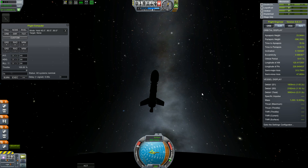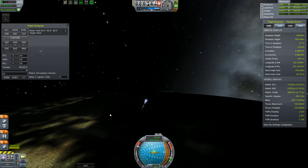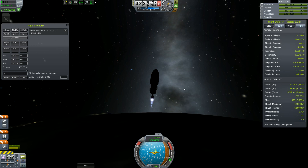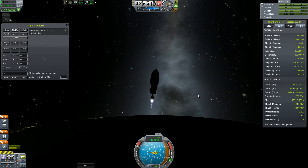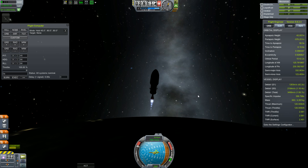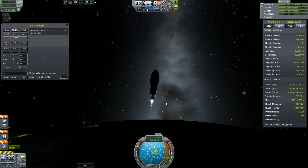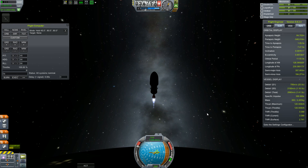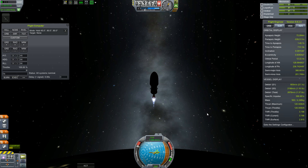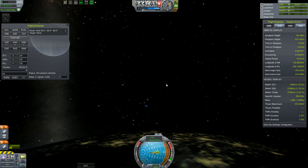I'm pretty sure you can complete the entire tech tree without leaving Kerbin's sphere of influence. We don't have that luxury because the only moon we have is Bop, and Bop doesn't have those biomes, so we can't basically reset all of the experiments. We can do high above Bop, low above, in space near Bop — drop these fairings.